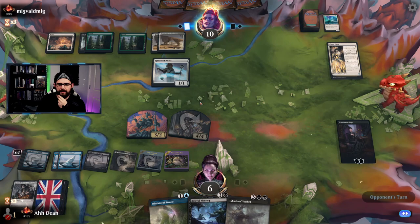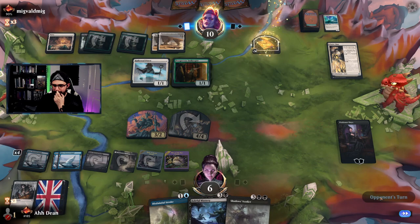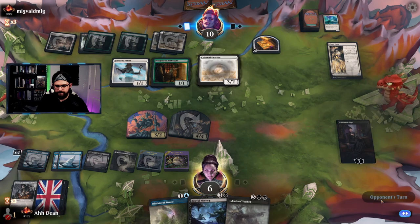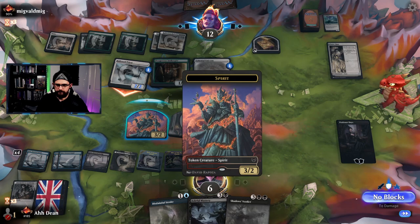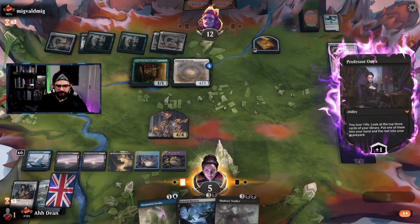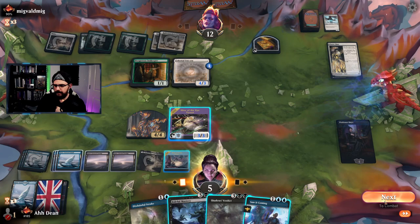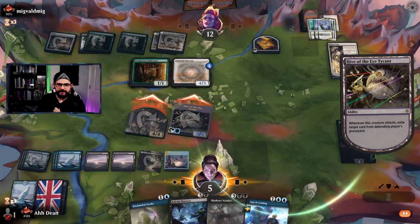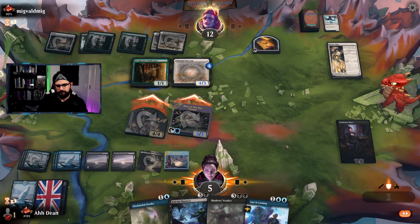Innkeeper — no, this gains life by the way. Go on — a four-drop. Kill that, happy. My turn — let's go for the Saw It Coming. Do I want to go for this and hold up Saw It Coming? I could also hold up a board wipe — that feels good. Let's attack in with these. Exile this — I don't want them getting anything back. Start getting rid of some of their graveyard. Interesting one. One, two, three, four — do I have to wipe the board? From your graveyard to your battlefield, you gain life equal to its toughness.